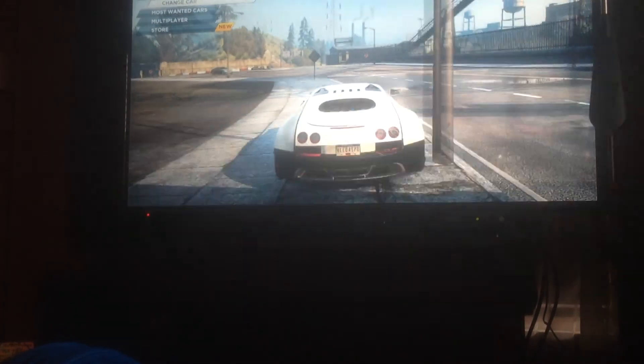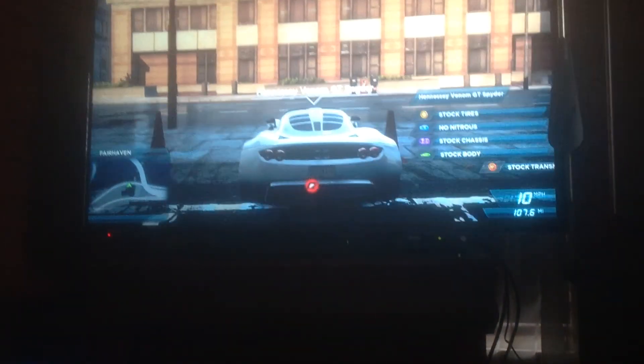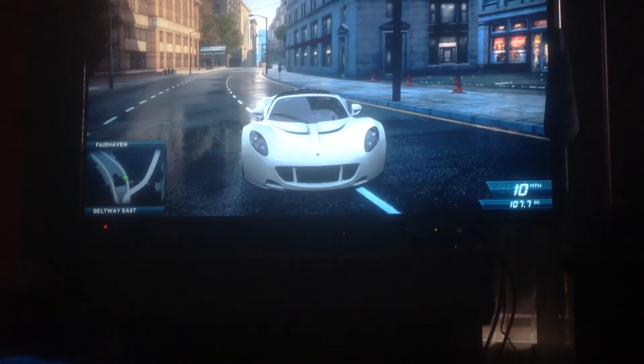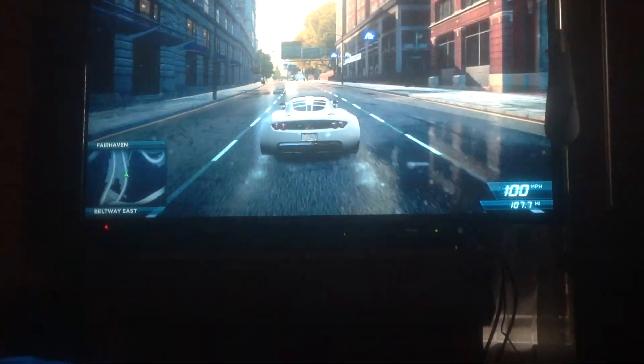Okay, that is it for the Bugatti. Next we have the Hennessy — the fastest car in the world. And here we are. I don't know if anyone can agree with me, but it looks pretty good in black and white. There is the Hennessy Venom GT.